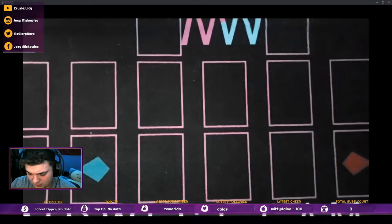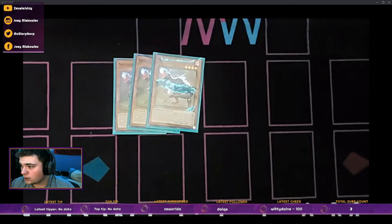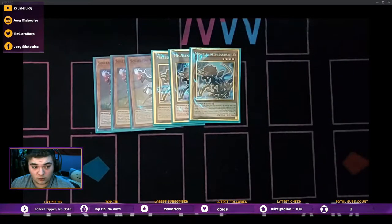First and foremost, obviously we got soul-eating Oviraptor. Ovi is your bread and butter of the deck — adds or sends a dino. With triple Misc, these are the only dinos I decided to max out on, because they're the ones you actually want to open.